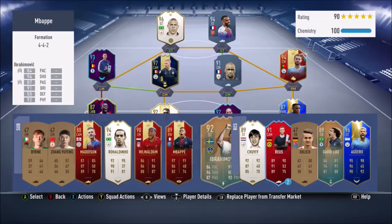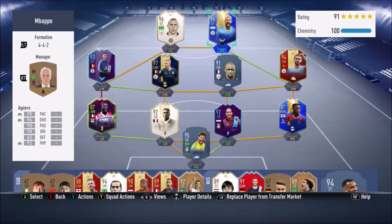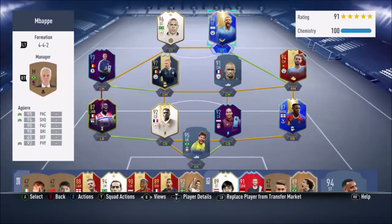I've got Aguero down at the bottom. Not really a fan of him either, honestly. For the 2 million mark he doesn't feel great. His shooting is insane but he feels slow. I don't know why every single year his cards just feel slow. He's got 99 acceleration but he just does not feel like it. His stats are incredible, but it just doesn't feel right. I'm going to sell him for 2 million coins anyway.